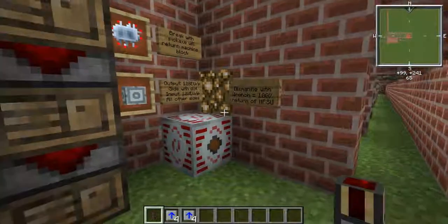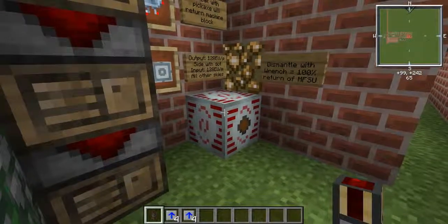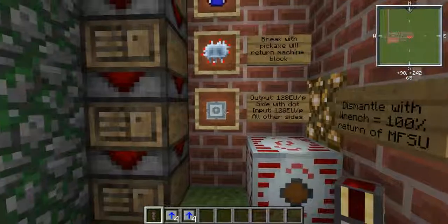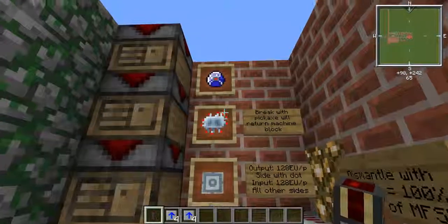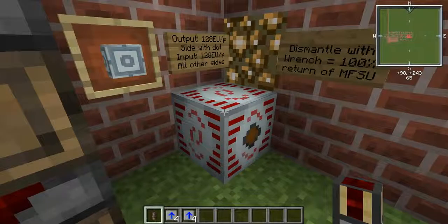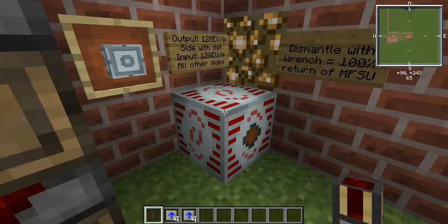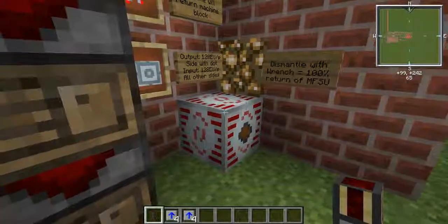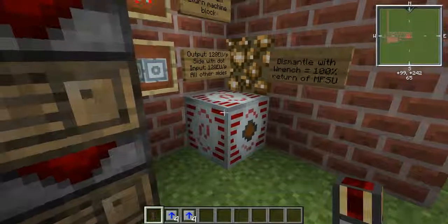The MFSU dismantles with the wrench 100% of the time and returns the MFSU intact. Don't break it with a pickaxe or you'll just get the advanced machine block back — and you'll have lost a lot of diamonds. Always use a wrench before dismantling any machine. It's a good habit even for the Bat Box — using a wrench or electric wrench is just smart practice.